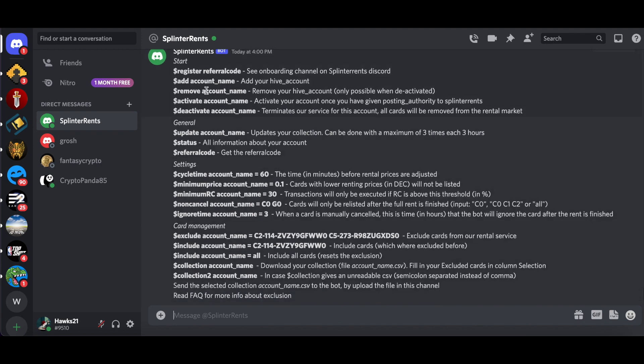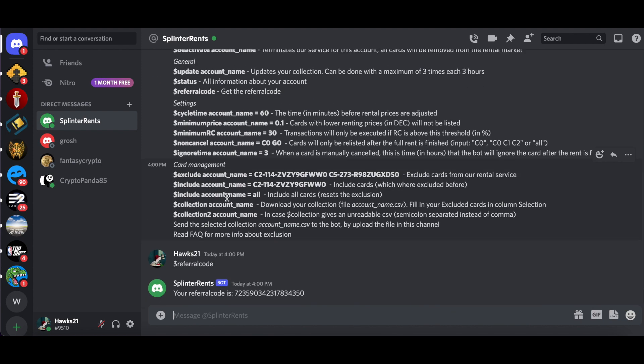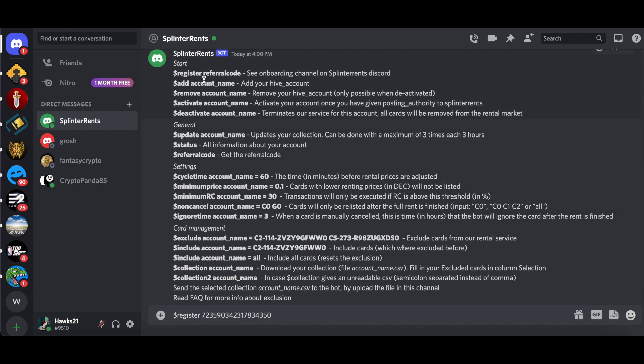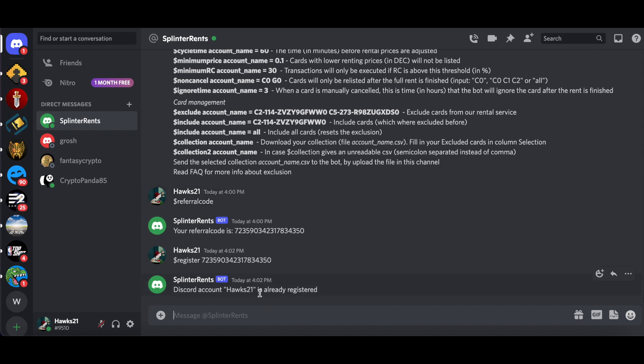Now the actual nitty-gritty of how you do this. You start with '$register', and you can optionally add a referral code after it. That's it — just register and the referral code. If you weren't already registered it would say 'you have successfully registered.'